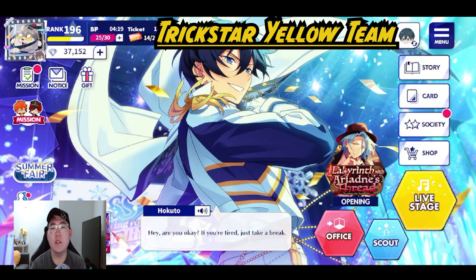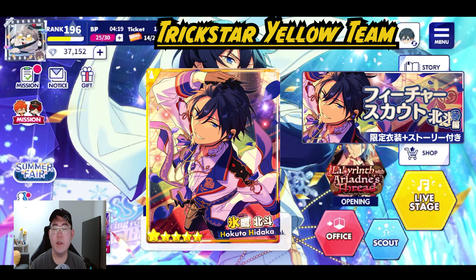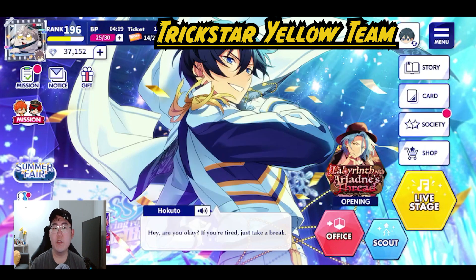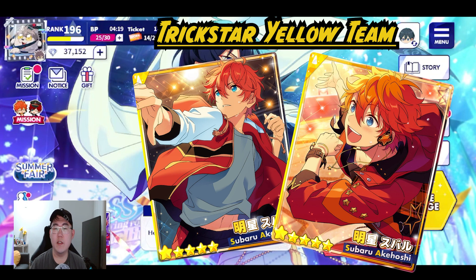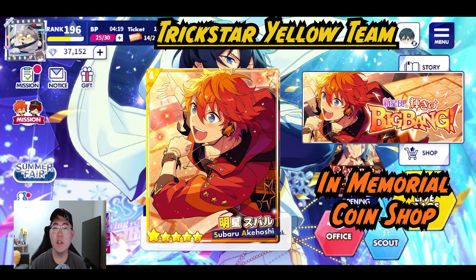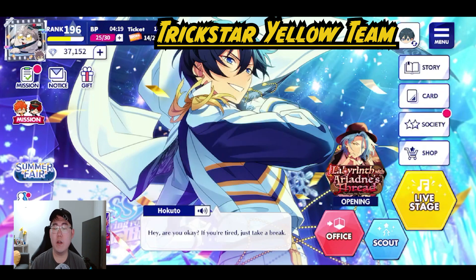Next let's talk about the yellow team. Hokuto's yellow card is his feature scout, which has already happened and is already in the general pool. The main stat is dance. For Subaru's yellow card, it's his solo event card which was the first event of the game, so it's already in the memorial coin shop as well. The main stat is also dance.